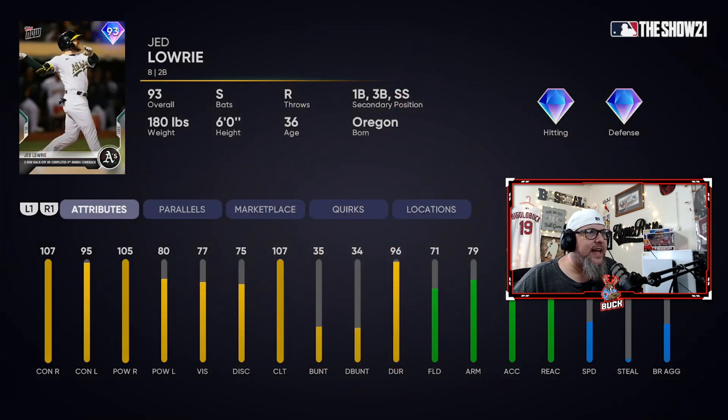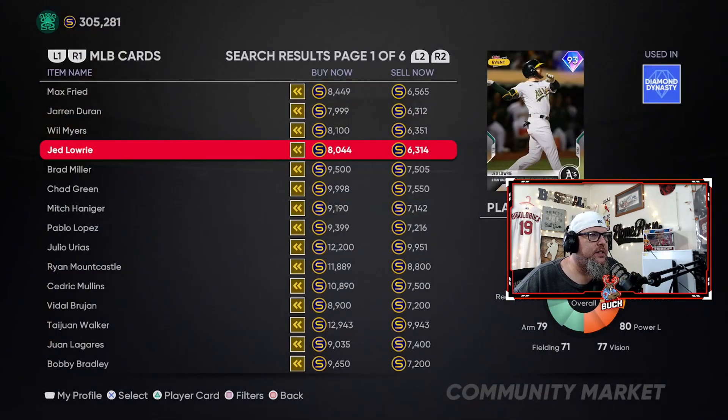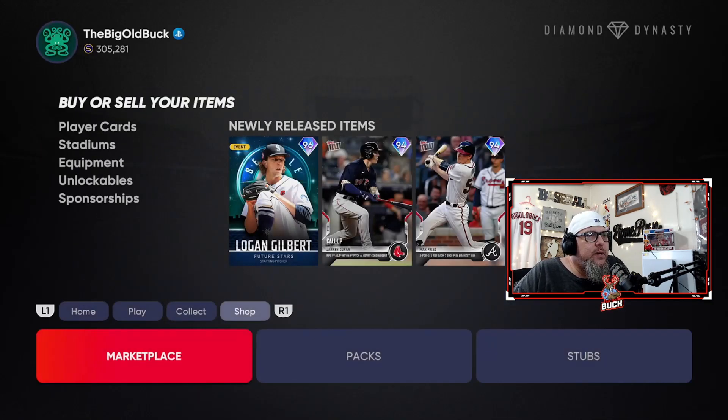Then last but not least, Jed Lowrie — second, third, first, and shortstop. Diamond defense, diamond hitting. This is just an overall pretty good card. 77 vision, 80 power versus left, 105 versus right, and 107 and 95 contact respectively. That's pretty good — a solid offensive card that can play anywhere on the infield. I'm shocked at how good this card is. Jed Lowrie is always so good in BR and I like his swing so much. You're going to want to keep your Tops Now caught up because Player of the Month will be out before too long.